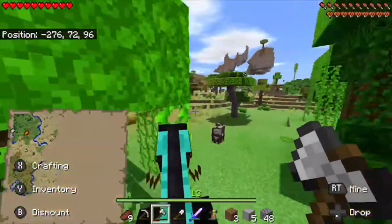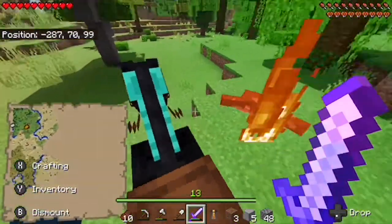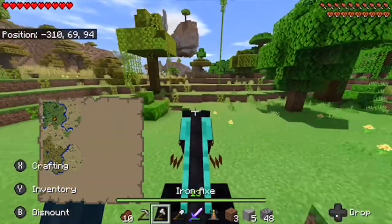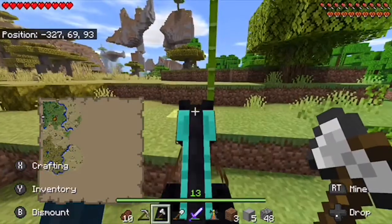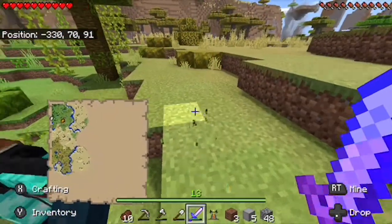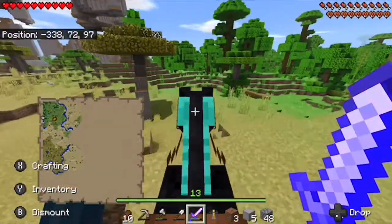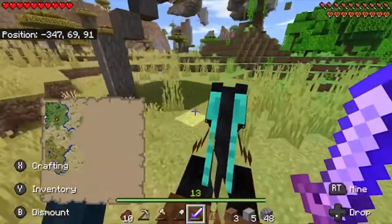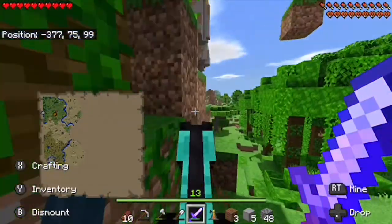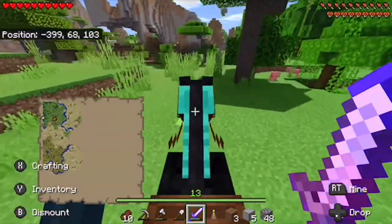Cocoa beans are also really good. So this is the shattered savannah — I don't know if this connects up to where I am right now with the village, I don't think so but it might. Now we got some bamboo and I've just been exploring, scoping out the land. I've seen it through the map but I haven't tracked through the deep jungles and stuff.